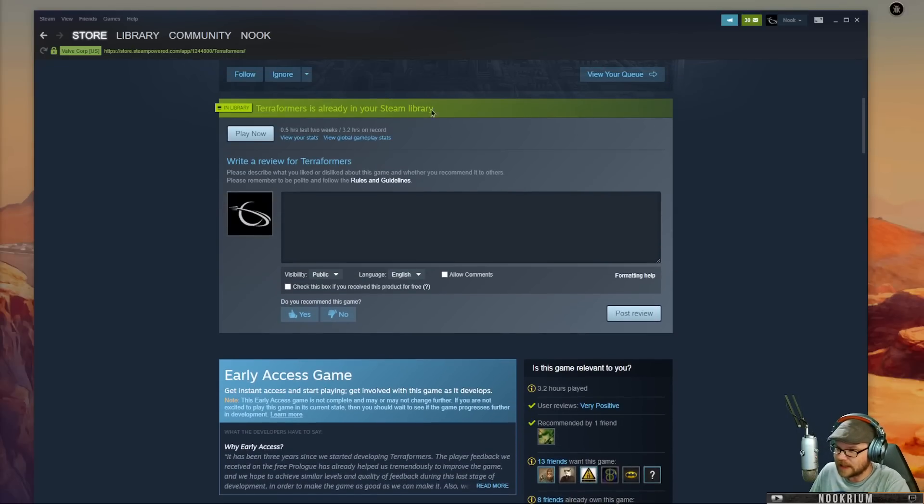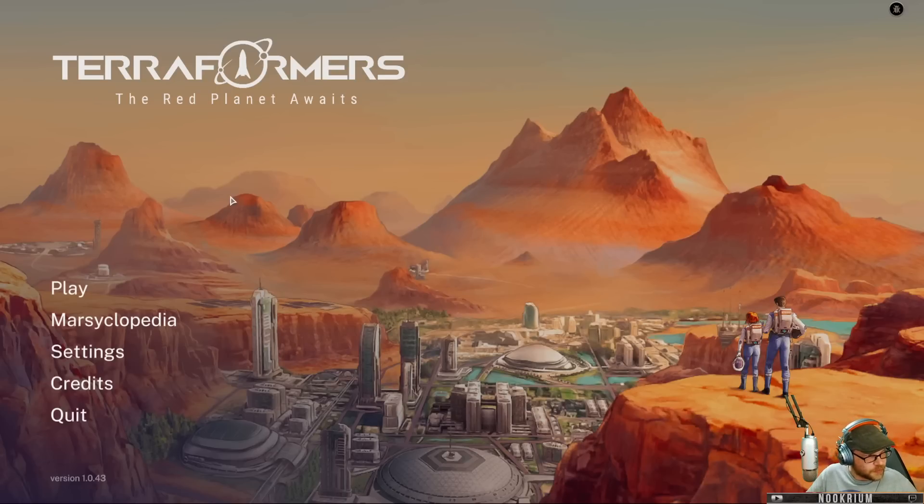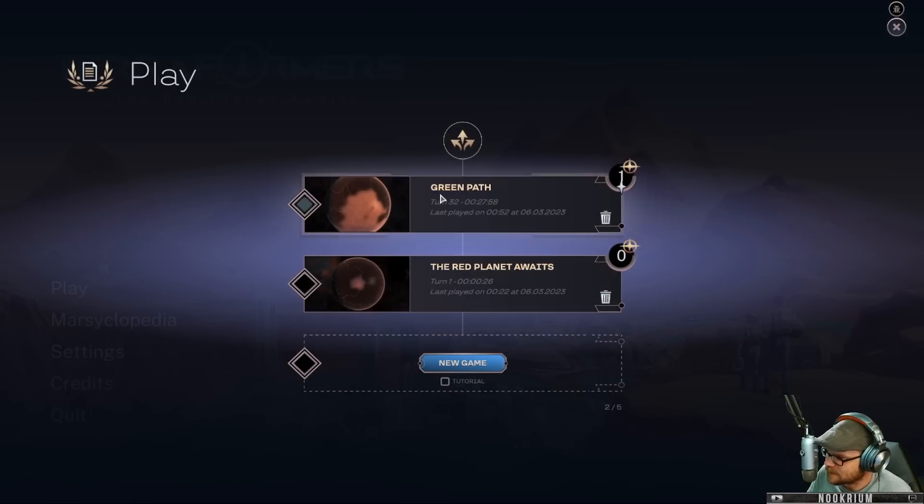With this new 1.0 release, we've got some new things including the ability to found cities on the moons — Phobos and Deimos. There are new buildings, new events, new leaders, all that kind of stuff. There's also a weekly challenge mode. There's a link for the game, and thanks again to Goblins for sponsoring. Let's see what we can do.